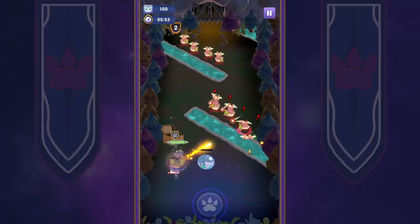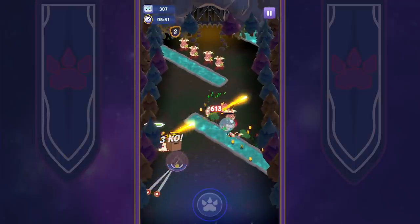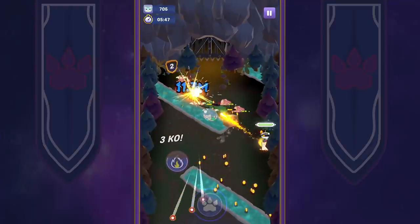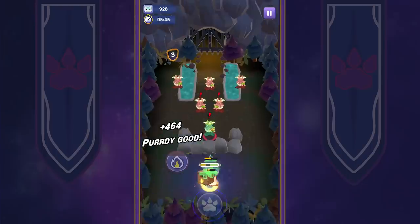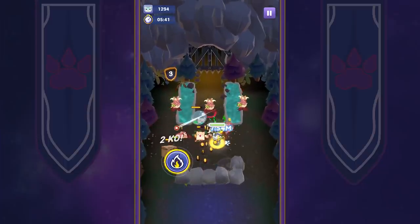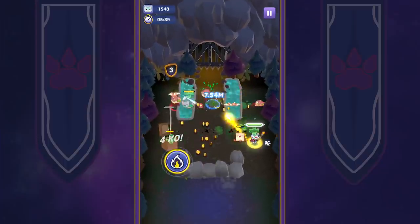Catopia Rush is an action RPG where players guide a hero cat through exciting dungeons and challenges. The basic mechanic at the core of the game is very simple: use the touchscreen joystick to move the character and stop moving to attack. Hero characters automatically attack the closest enemy, so keep an eye on the targeting circle.